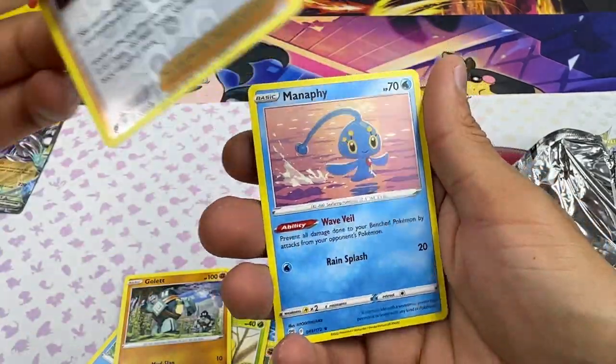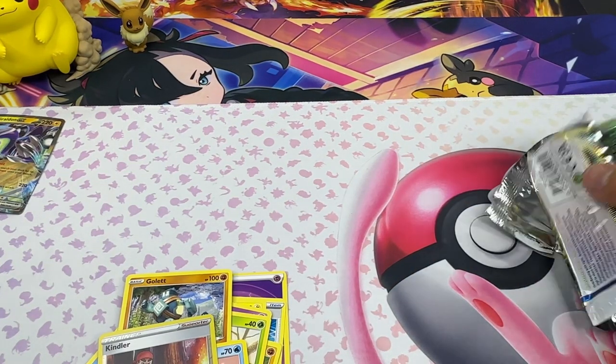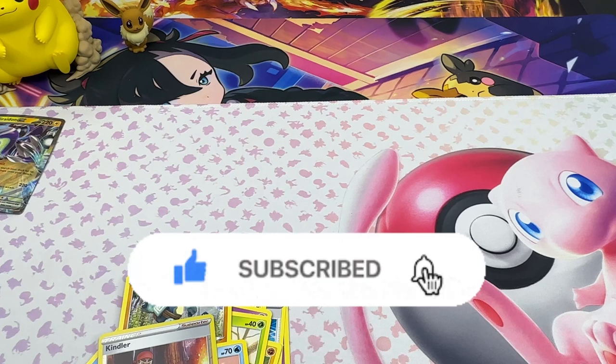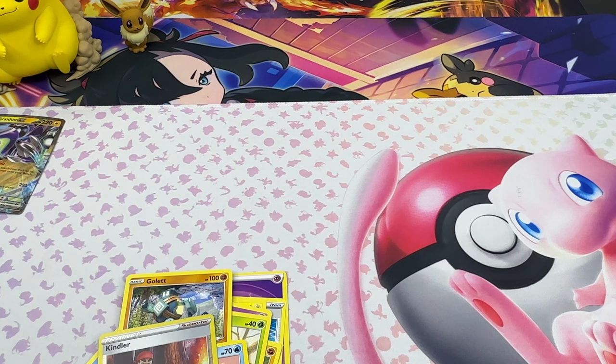Kindler and... wow, nothing — not even a holo. That's crazy. But that'll be it for the video, guys. We didn't hit anything in this tin. As always, thank you all for those who subscribed and liked the video. If you haven't already, consider liking and subscribing to the channel — I appreciate the love. More content coming soon. Pocket Monster D is out — peace!